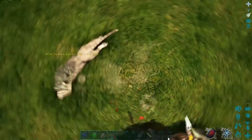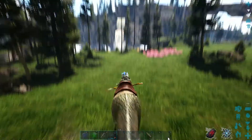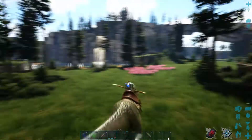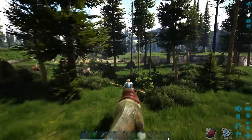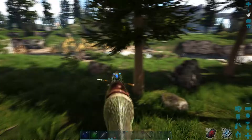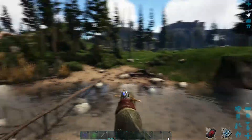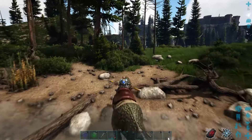Of course there are maps like Crystal Isles and Extinction — they're the most different. Extinction is like a dead civilization. This map is kind of like Extinction because you see all the remnants of the dead Viking civilizations, so it's pretty good.